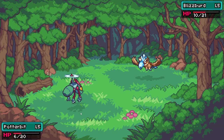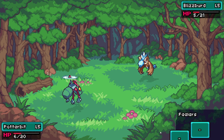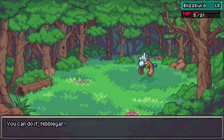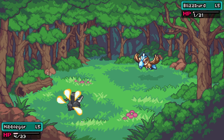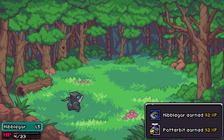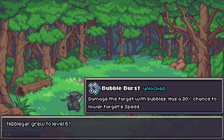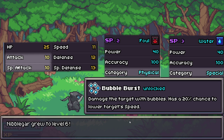Potterbit might end up getting knocked out here, which is fine — I'd rather have nibblegar get all the XP. We use Feelers, which increases the damage the target takes by 2.5 times, and let potterbit get knocked out so nibblegar can finish the guy off. Knocked-out pokemon actually get XP too — I didn't know that. From leveling up to six, nibblegar gets Bubble Burst, which has the same 40 power as chomp but is a special damage type scaling off nibblegar's special attack.